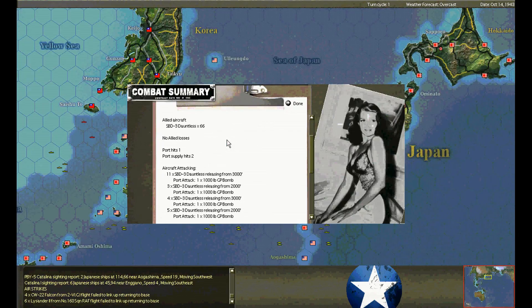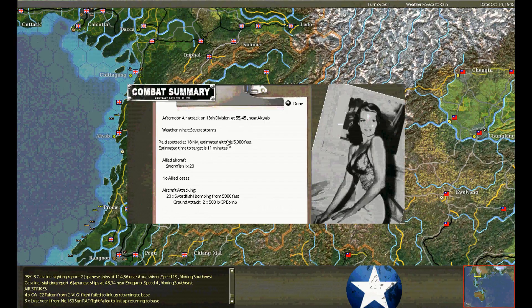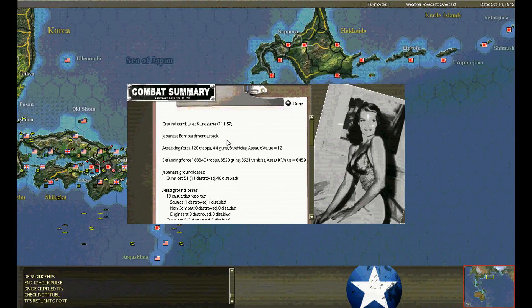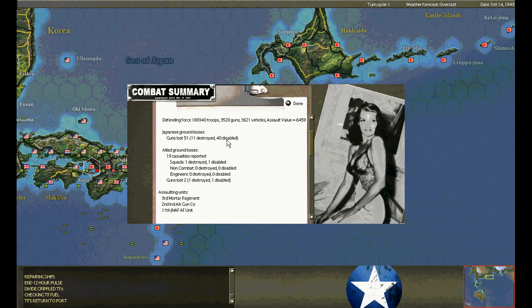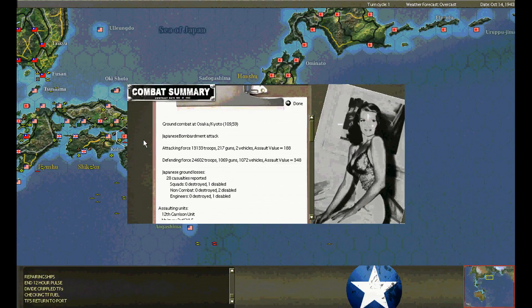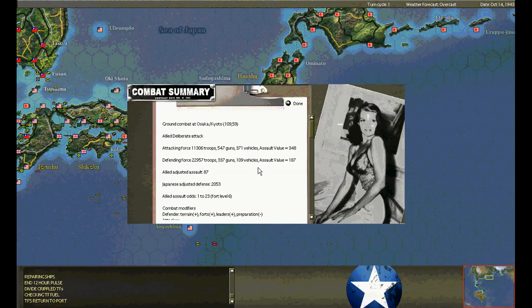There are so many squads — thousands of hits are needed to disable and run them into the ground. Bombing practice at Akyab. Bombing practice at Ikishima. Bombardment at Kanazawa — Japanese eleven guns destroyed. We took some minor losses ourselves. There's probably another fortress over there. Bombardment at Osaka — no friendly casualties. Counter bombardment by the allies. That's a deliberate attack — 1-2-23, fort level 6. Huge fortifications. Minor casualties both sides — about the same.